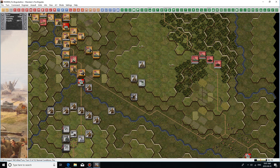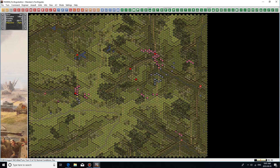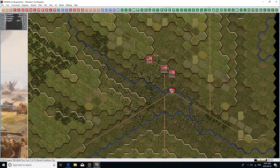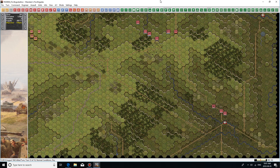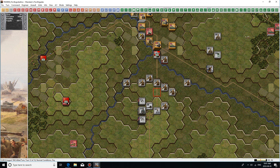Over here, we are stealthily coming out down behind the German positions to hopefully sneak this objective hex. And on the south, we are also doing the same thing to this objective hex. This is kind of cheating because the AI has built a defensive line right here with its support behind, and it's kind of defending nowhere, really. There's no objectives anywhere here.